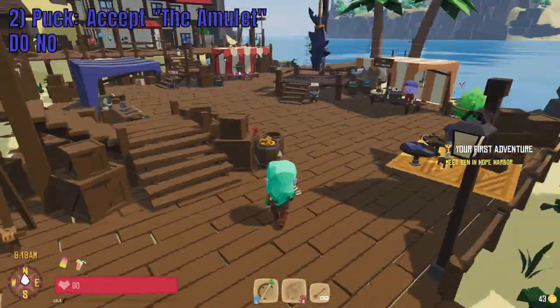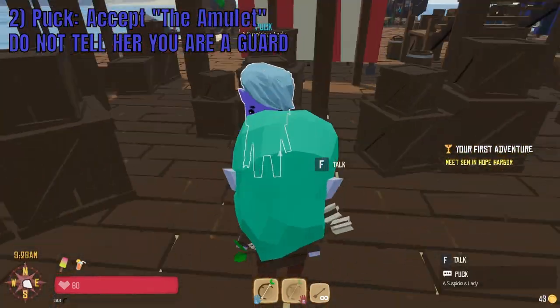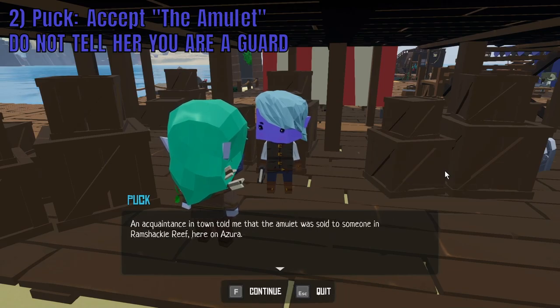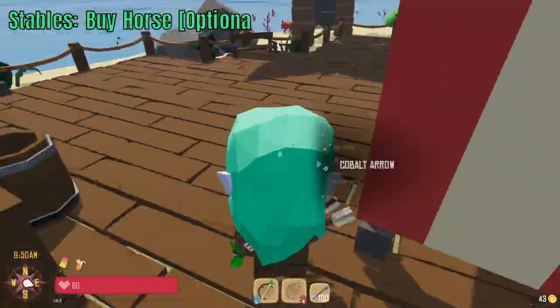Next, head under the docks to talk to Puck and accept the amulet. When speaking with Puck, make sure that you do not select the chat option claiming to be a guard. After speaking with Puck, head to the stables to buy a horse.